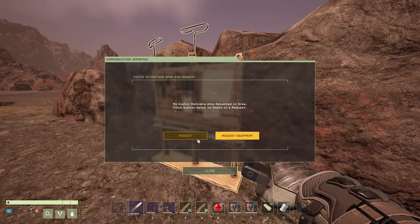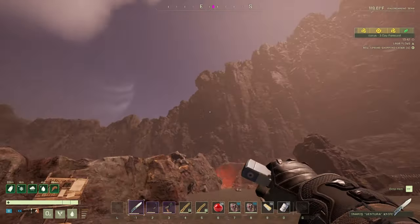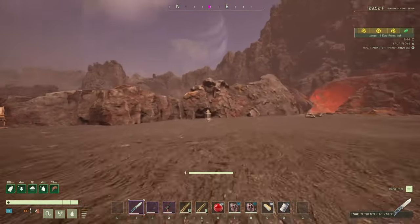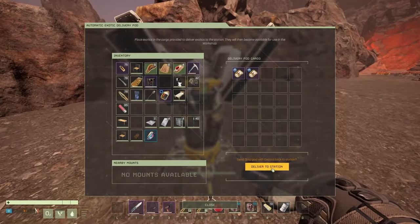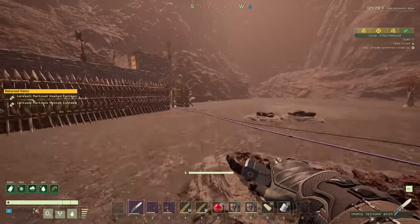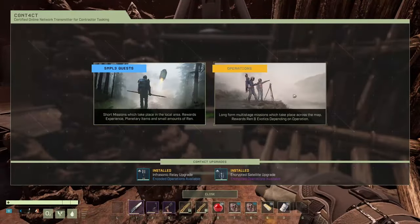We're gonna build ourselves some thermoses — one or two of them, fill them up with coffee, and that's it for those useless items. You can grab that one as well. Let's see what we have to build for this next mission.